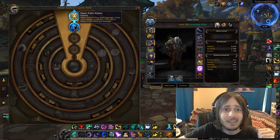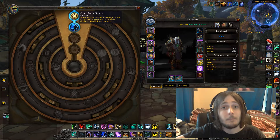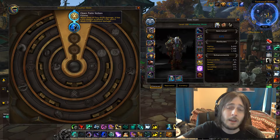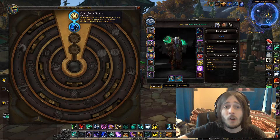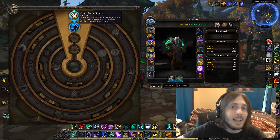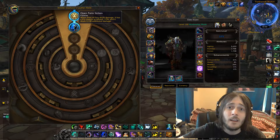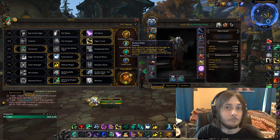Open Palm Strikes: when Fist of Fury deals damage, there's a 5% chance to refund one Chi, and it deals additional damage depending on how many traits you have. Keep in mind that in PvP they nerfed these traits pretty much cut in half, so keep that in consideration when stacking. The big thing that a lot of people fail to realize is that the additional damage added onto Fist of Fury is not as a whole — it's per tick. So with one trait it deals 2,118 additional damage per tick, and stacking more will increase that exponentially. The 5% Chi refund is minor but sometimes helpful.